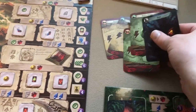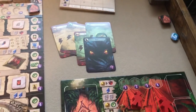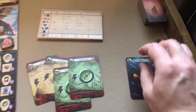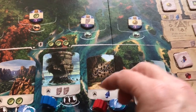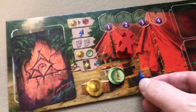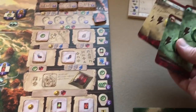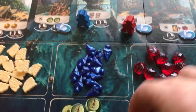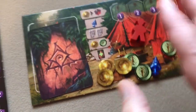Red's turn: he plays a fear card for its boot to dig at a different site and gets an arrowhead. That's his main action. He then uses his remaining free actions to get two compasses and two coins, ending his turn.